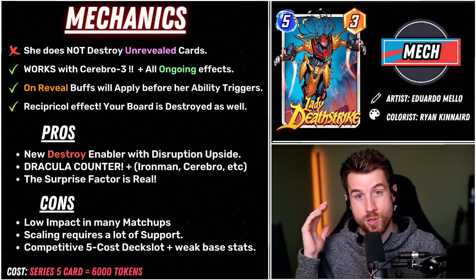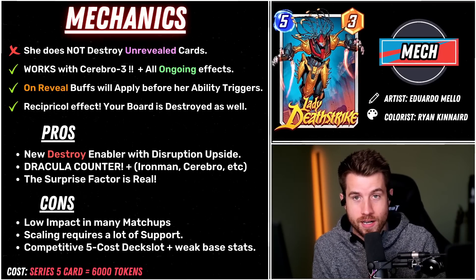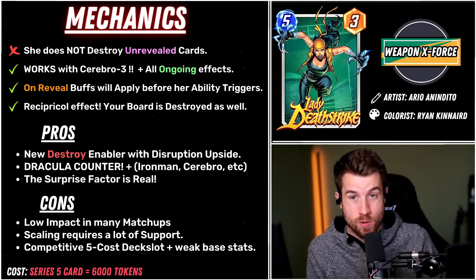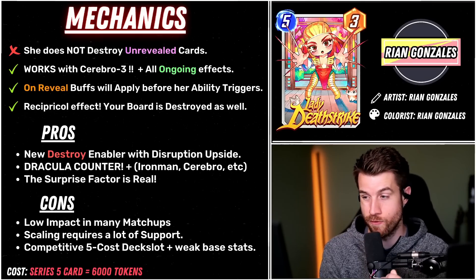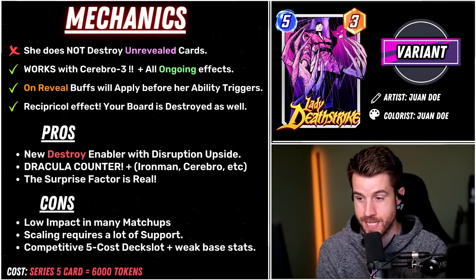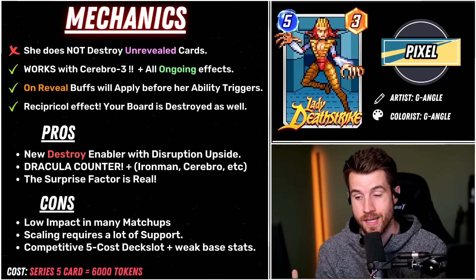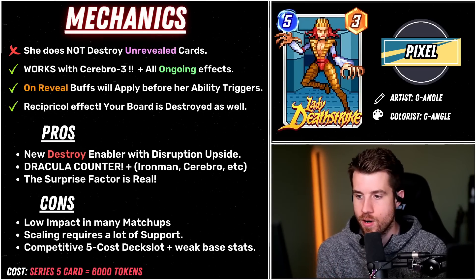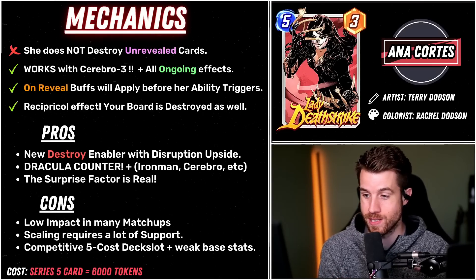Shang-Chi is going to get rid of those high-power cards, which are actually the ones winning the location. If you play Lady Deathstrike and yeah, you destroyed three cards at that location, but you left the Darkhawk that has 12 power — well, you might not be winning that location. That's your turn 5 play, or maybe even turn 6 with a one-drop. So I'm a little cautious about the amount of setup required to get full value, the lack of big impact in many matchups, and it being a competitive 5-cost in your decks. It's tough to justify — when do you even want to play this 5-drop if it's not winning you a lane like Professor X can? This is a support card that requires its own support.